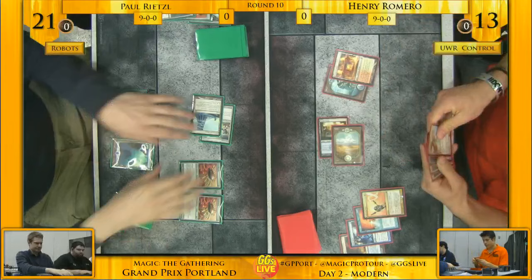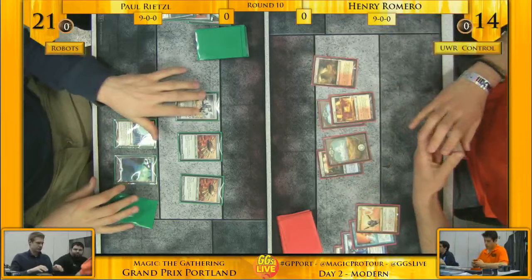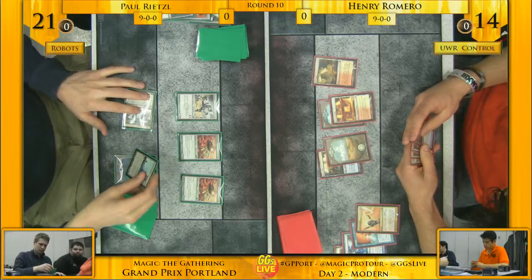You could make a case for targeting Blink Moth Nexus as well — just keeping Paul's resources limited. Plus those can be tough to deal with, but with Henry's hand, I don't think he really cares. Those Ornithopters are looking very sad right now without platings or overseers.